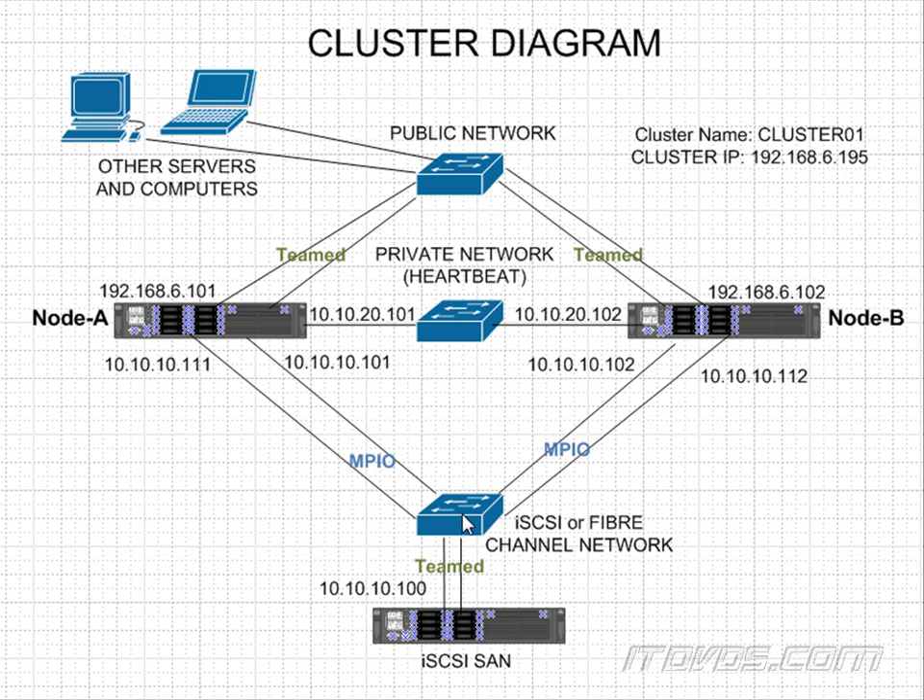But what about our switches? This switch right here is a single point of failure. So we could take it a step further — add another switch, connect the two switches, and have one NIC go into one switch and the other NIC go into the other switch. Then we've got switch redundancy. Same with this other switch.